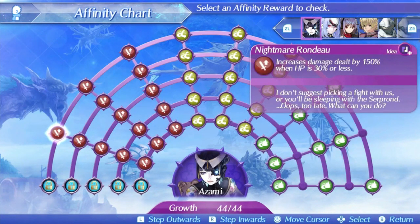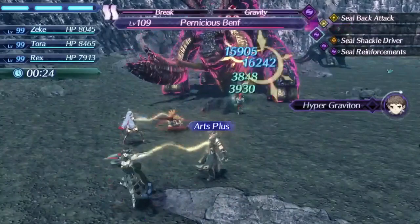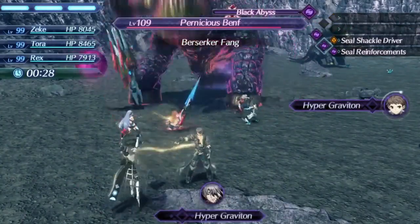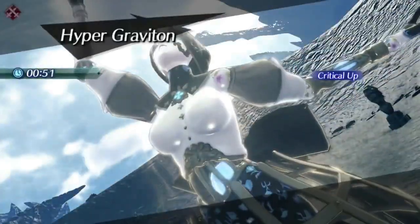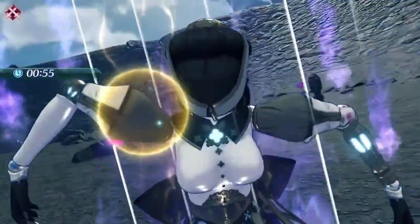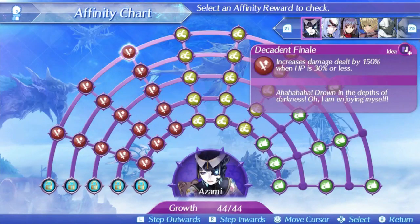Azami's level 2 special is Shadow Rhapsody. It's a decently fast special with 10 hits — a very high hit count for a level 2. Despite the damage ratio being a bit below average at 580 when maxed out and at max affinity, it's great for chain attacks. Her level 3 special is Decadent Finale, which has a damage ratio of 680 at max affinity but is also a 10 hit special with a 25% critical hit mod. Having 15 hits between her level 1 and level 2 specials is one of the highest totals in the game.